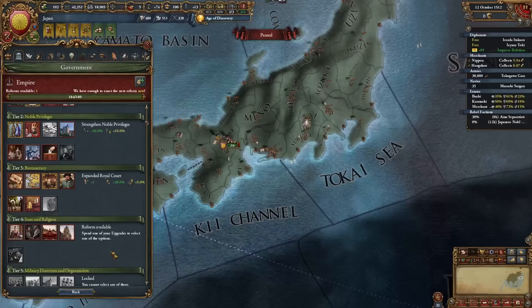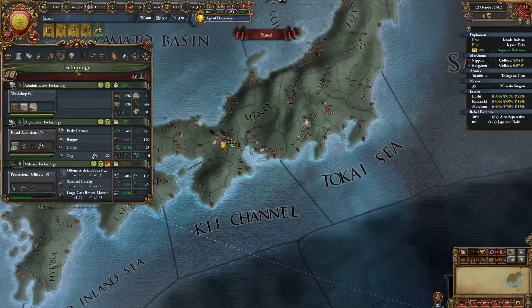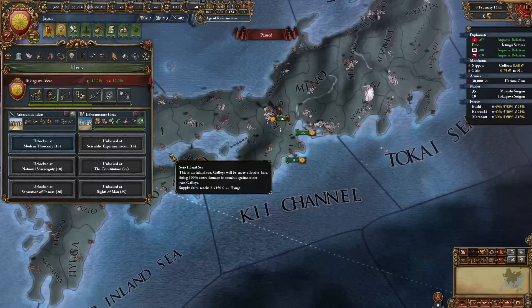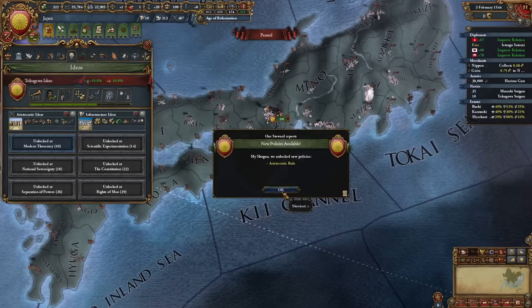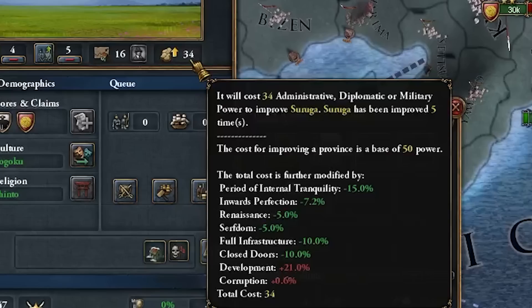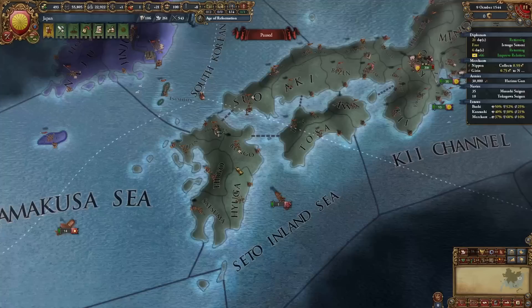With renaissance embraced in 1511 we get some really cheap tech and pick up Aristocratic ideas for that 5% cheaper dev cost right off the bat. For tier four government reform we go with curtail clerical privileges for cheaper admin tech costs. Second idea group: Infrastructure ideas. We've now completed Infrastructure ideas, getting an additional 10% dev cost reduction.